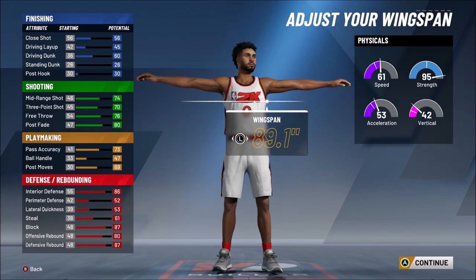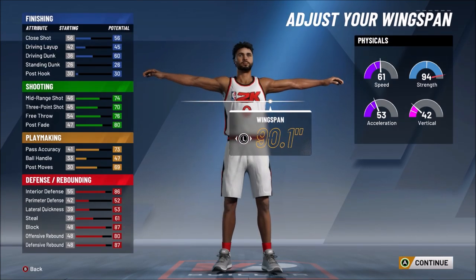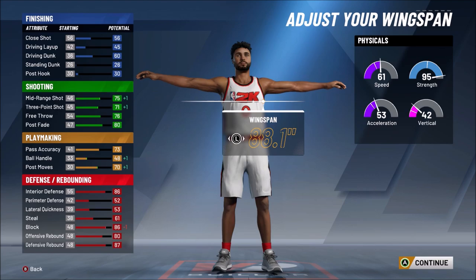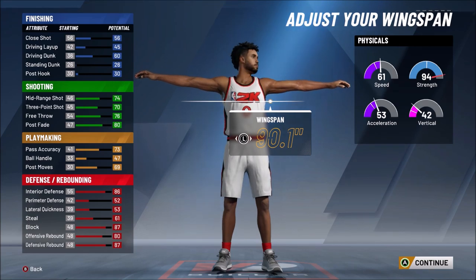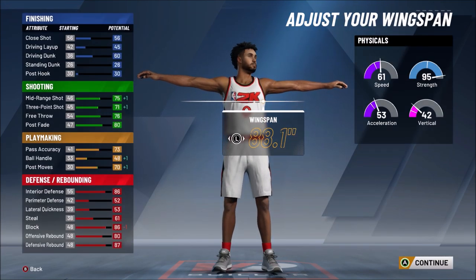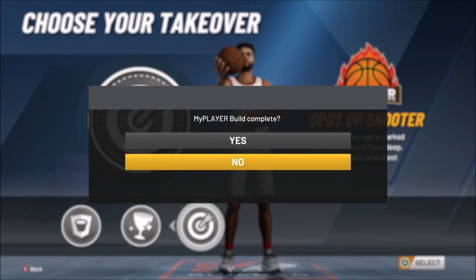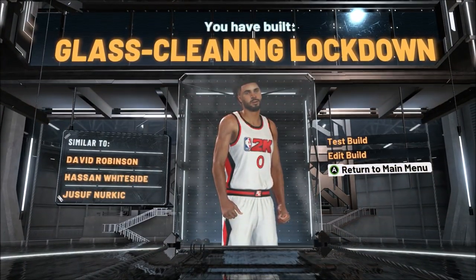Now here's how you get stretch takeover — everybody asks about this. The wingspan changes your takeovers. If you go minimum wingspan, there's a stretch takeover. If you go max wingspan, no stretch takeover. If you go default, no stretch takeover. But if you go one under default, you get stretch takeover — that's huge. I don't see any difference with one under default; I don't get snagged. People going max wingspan are not only missing out on sharp takeover but also losing points in their three-pointer and other attributes.